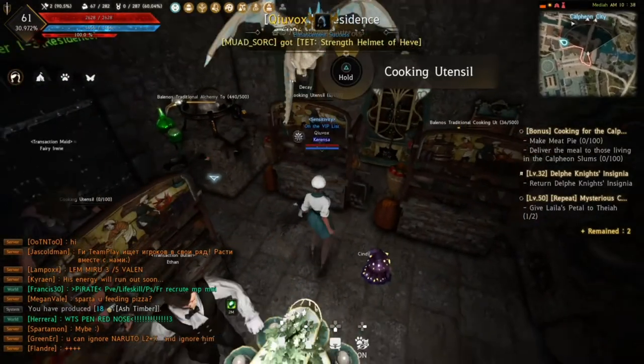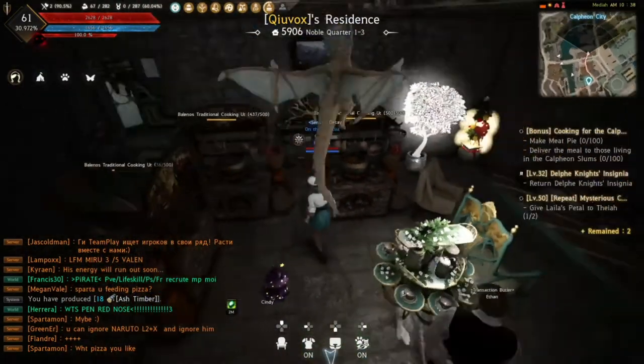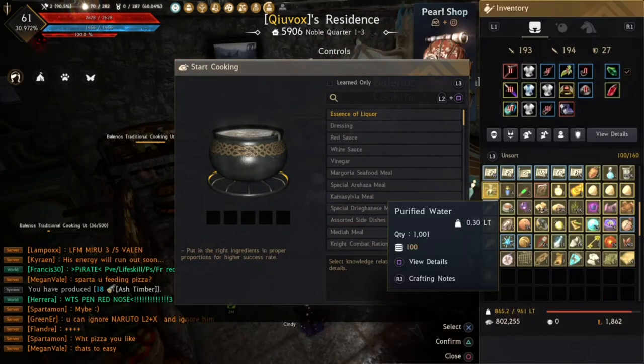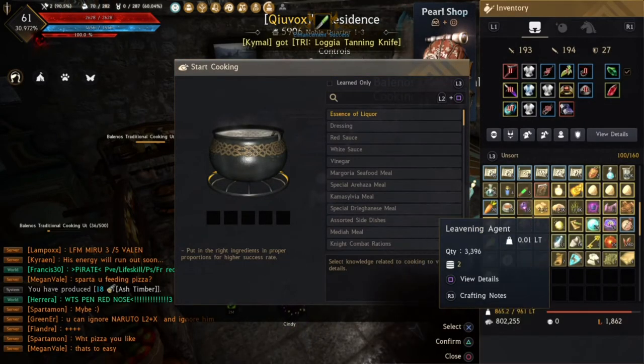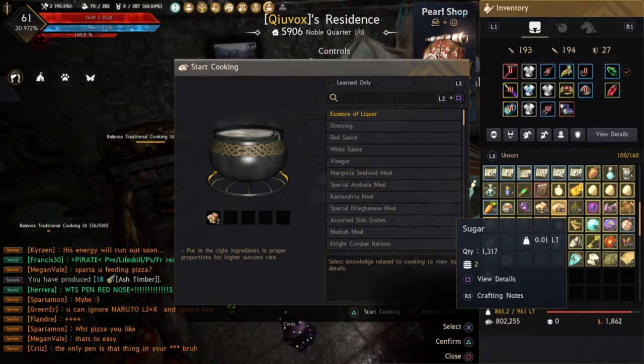At home you need utensils to cook beer. One option has 100 durability and there's also one with 500 durability, which is better for AFK cooking since it has higher durability.